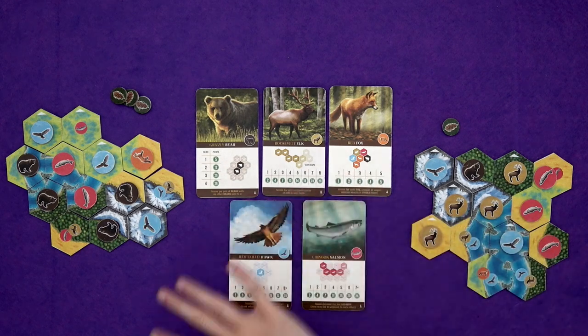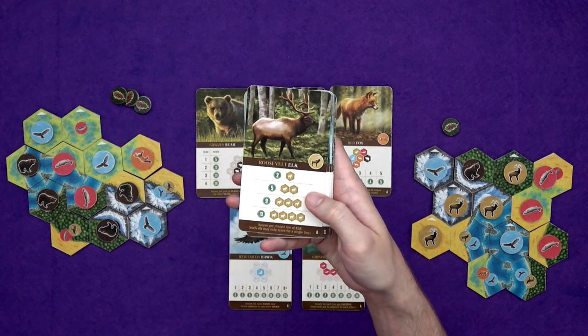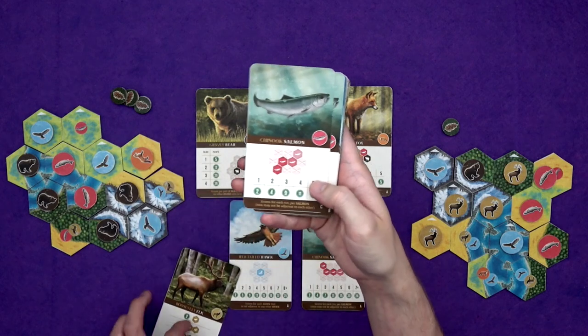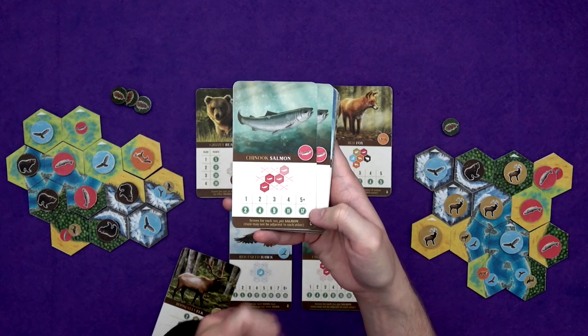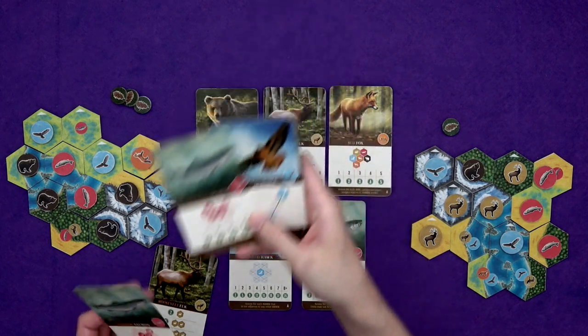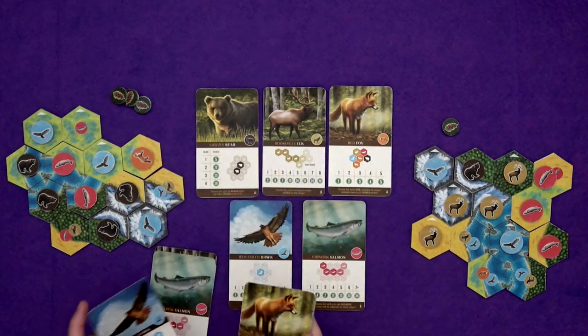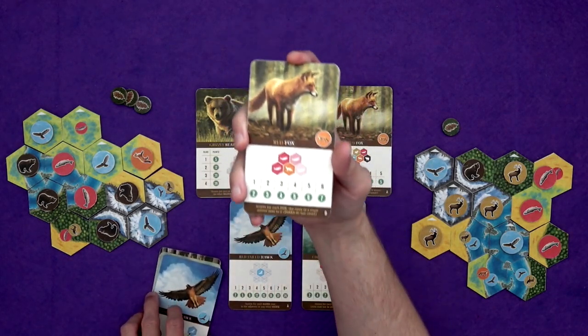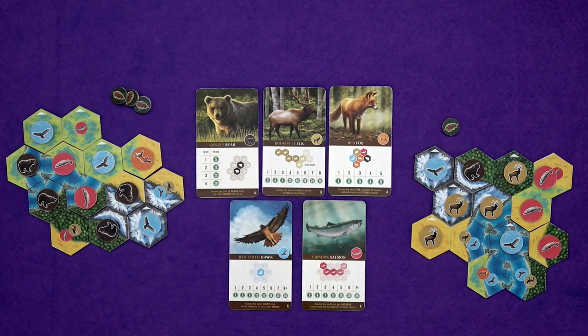But this is just an example, probably about halfway through a game. As I mentioned, there were other scorecards. You can have scoring for elk in a straight line — the more you've got, the more points they're worth. You can have different salmon runs where the maximum is different, so you're only awarded for up to five here but it's more points for getting up to five. For every pair of hawks that are in each other's line of sight but not next to each other. Every animal that's the same type that's next to a fox. So there are a lot of variations in the way that the different animals score. In the end, whoever has got the most points has built the best habitat and is the winner.